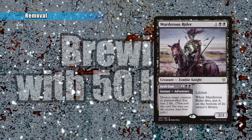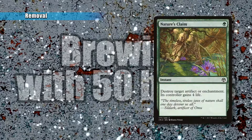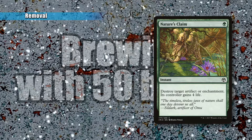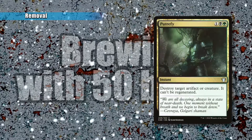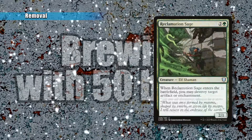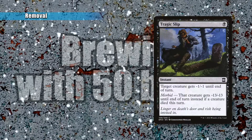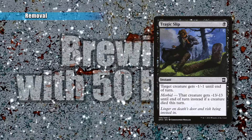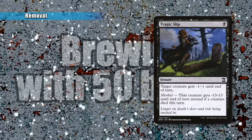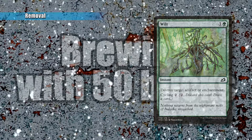Nature's Claim is a great card — destroy a target artifact or enchantment, and its controller gains four life, for one green. I put this in almost every green deck I play. Putrefy is one Golgari mana — destroy a target artifact or creature, another good budget staple. Reclamation Sage is also a staple — destroying a target artifact or enchantment for three mana. Tragic Slip gives target creature minus one, minus one until end of turn. It may not seem good, but when you're blowing up creatures, the Morbid ability turns on, giving something minus 13, minus 13 until end of turn — really, really powerful. Last, you have Wilt: one and a green to destroy a target artifact or enchantment, and you get to cycle it for two.